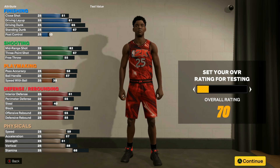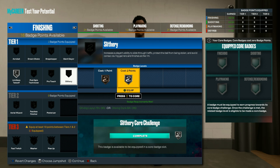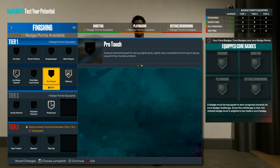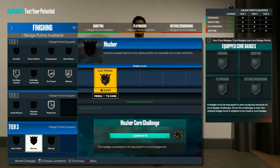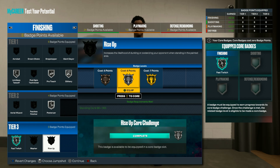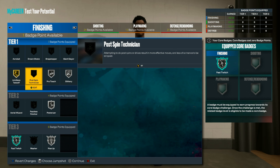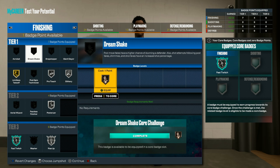Now let's look at the badges. For finishing we do get contact, so we're going to have Limitless Takeoff silver, Slithery silver, Posterizer silver, and Pro Touch. That gives us 10 finishing badges. Then we can get Fast Twitch, Rise Up silver, put Limitless to gold, and Drop Stepper.